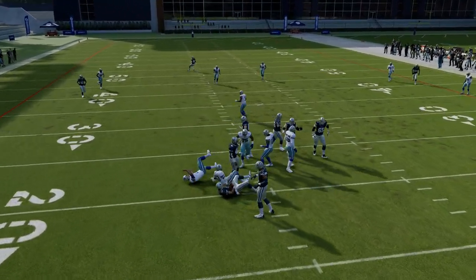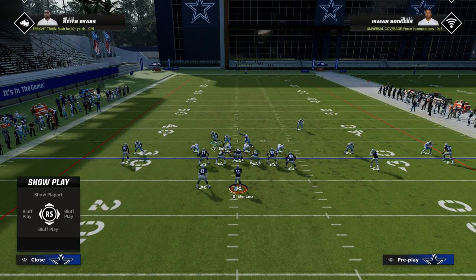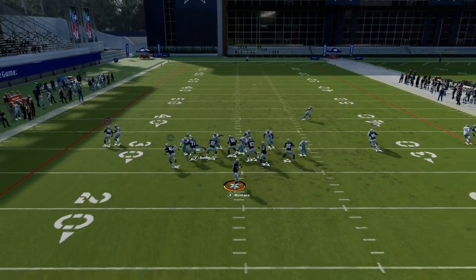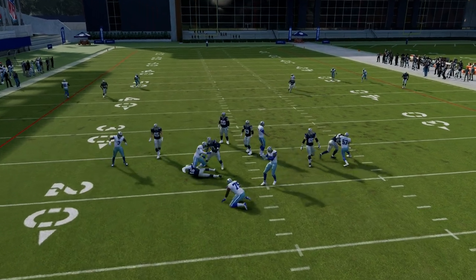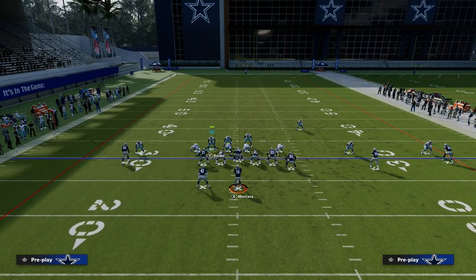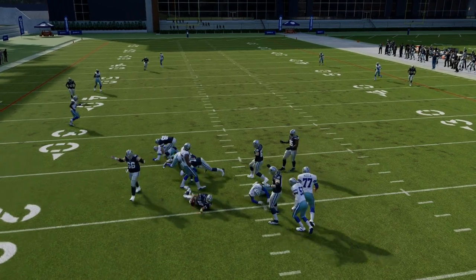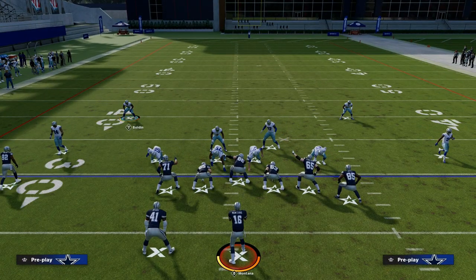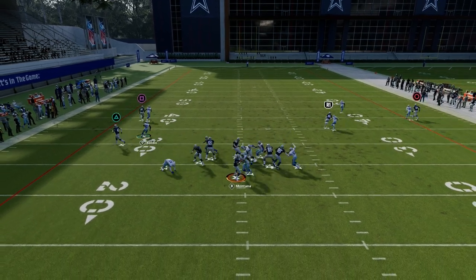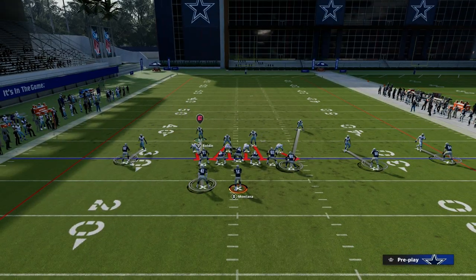What the opponent has to do to block this Blitz typically is they're going to have to max protect. If the running back blocks, then we're just going to be able to become a rat in the hole over the middle of the field, and we're still getting that quick pressure. This Blitz works better in Madden 24 than Madden 23 because they did actually patch it a little bit in 23. It's a six-man Blitz designed to get double-edged heat. You can also crash your defensive line to the inside — sometimes that helps and disengages up the A-gap.